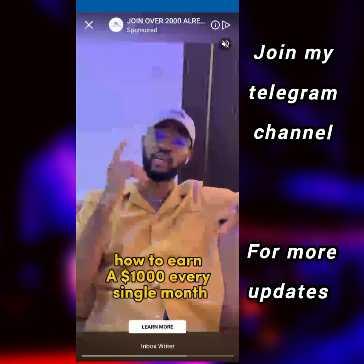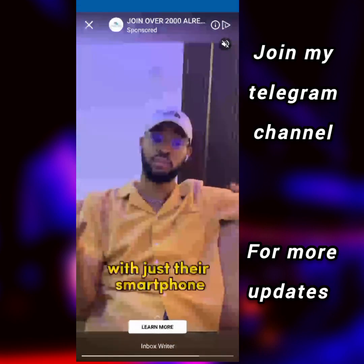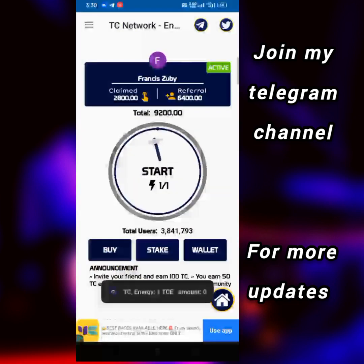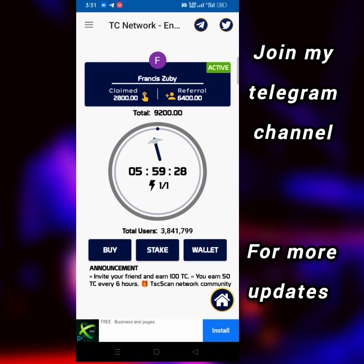After the 30 seconds given to you have passed, click off the advert and it will give you mining energy. It's very simple. Then click on where it says 'start' under the digging icon to start the cycle. For the next six hours it will mine 50 pieces of the token for you.